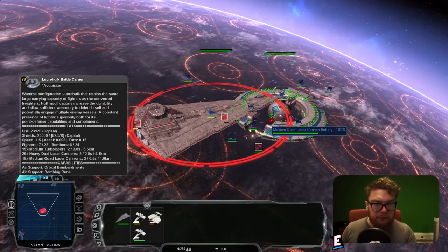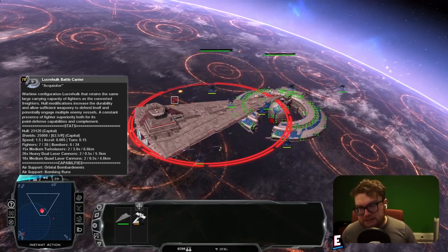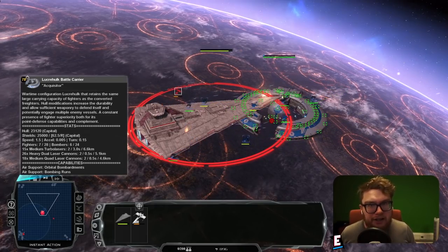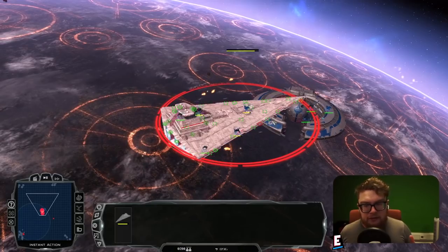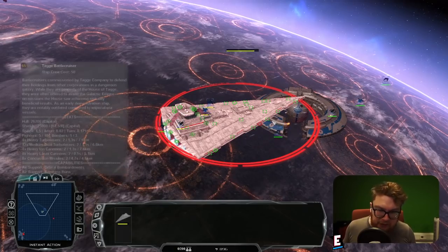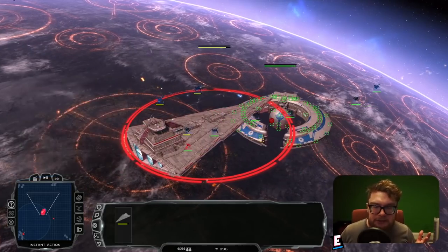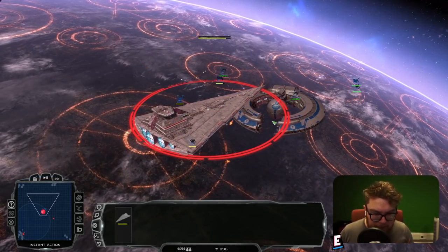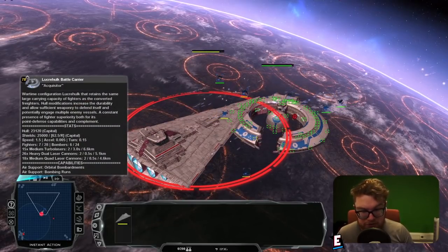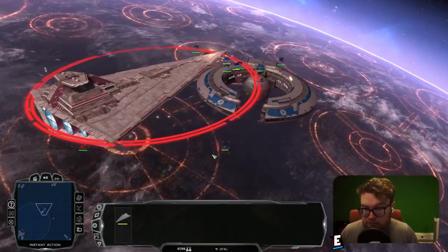Why can't we build this ship in Fall of the Republic — in Skirmish or Galactic Conquest — but we can see it being used by the AI? It's part of the minor faction in Fall of the Republic, on independent forces planets or in specific, much smaller factions across the map. There's no guarantee it will be spawned on a particular planet, so if you're trying to hunt one down, you might not even encounter it in your entire Galactic Conquest.